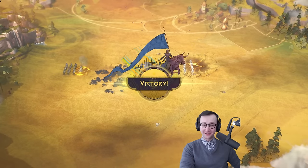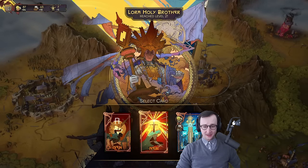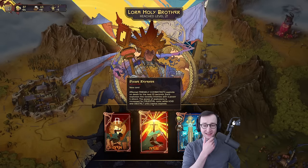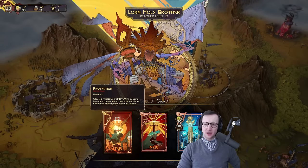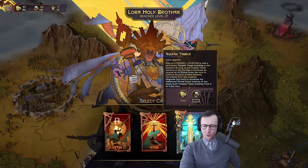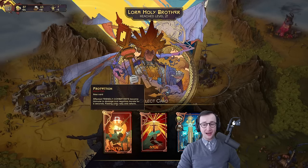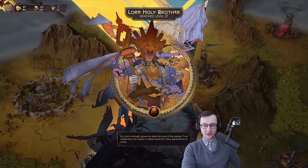We immediately get a level up, which is actually huge. Our options are: units that die within the next 10 seconds explode and do damage; effective friendly combatants become immune to damage and negative morale for six seconds; or upgrade the building this hero can build. I'm going to go ahead and use protection — I want to keep my units alive as much as possible.